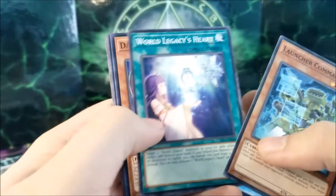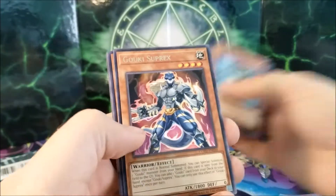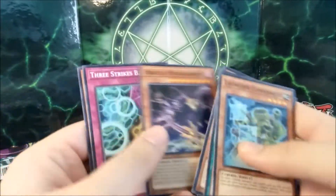Launcher Commander, World Legacy, Didi, Ib the World Chalice Priestess Super Rare, and Gauki Suprax. Not bad, not bad of a start.